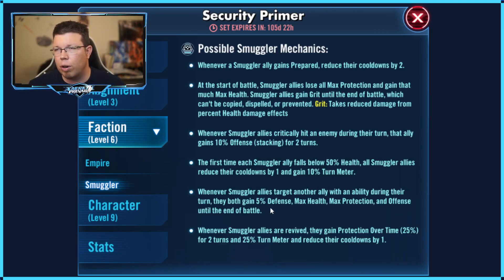Another 20% extra offense compared to the Level 9 where you're already getting 100% extra offense — it's okay, but 20% extra offense just doesn't seem that impactful given all the other boosts you're going to be getting. The one that I think is actually being fairly overlooked is this fifth one: whenever Smuggler allies target another ally with an ability during their turn, they both gain defense, health, protection, and offense. If you have a team with Dash, Vendor Chewy, and either young Lando or Han doing this consistently throughout the fight, you're actually going to boost your Dash considerably more by the end.